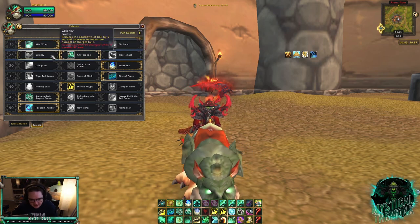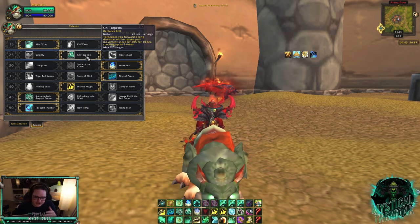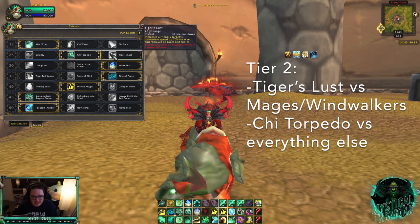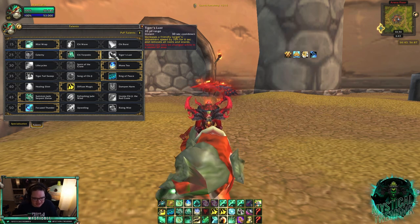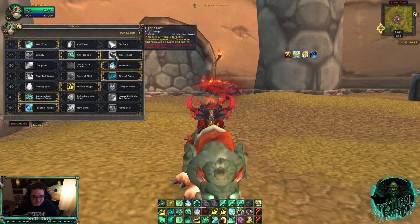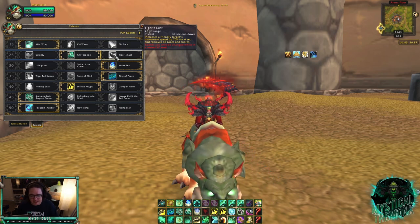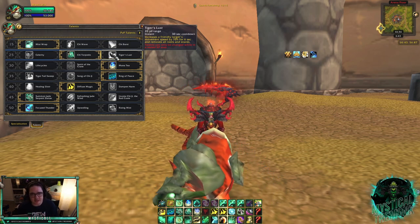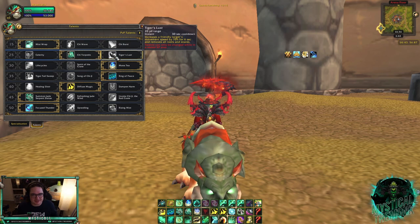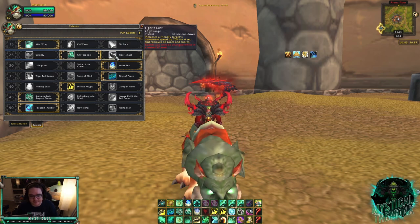In the second row the two choices are Chi Torpedo and Tiger's Lust. Chi Torpedo is your default versus pretty much every comp that isn't a Windwalker or Mage. Tiger's Lust is great versus those classes because it gets you out of Windwalker roots and puts you on a slow DR so they have a hard time slowing you again. If you're playing with melee, Tiger's Lust is highly recommended — you don't want to dispel a Frost Nova when the Mage can just Polymorph your DPS, so Tiger's Lust handles the Frost Nova dispel leaving your normal dispel free for Polymorphs.